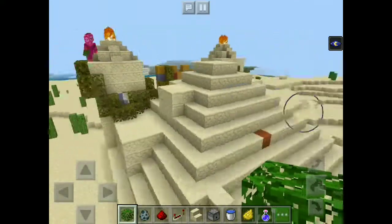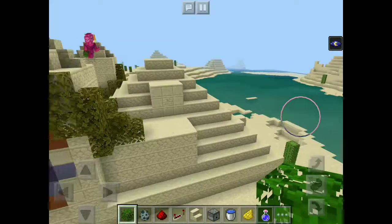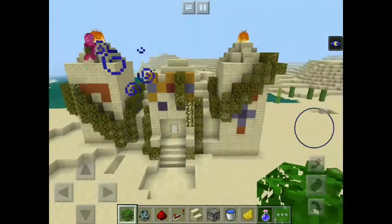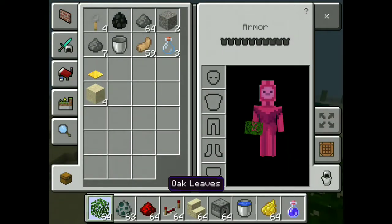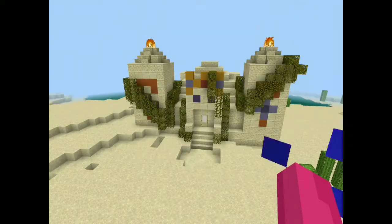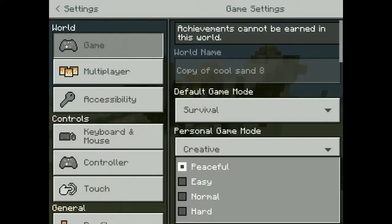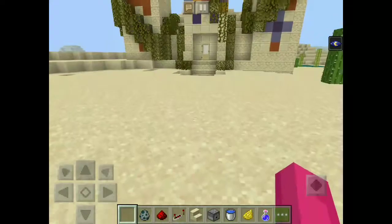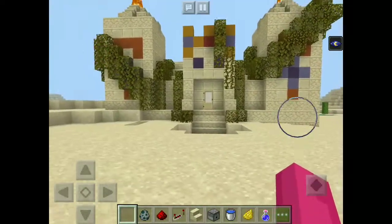It's a lot like the normal sand temple in ways — it is just extra build off of the normal temple. I'll lead you through. Let me just check something real quick, because I'll put that on peaceful so the mobs don't spawn, and it's easy for clearing out stuff.